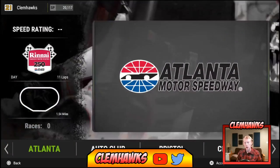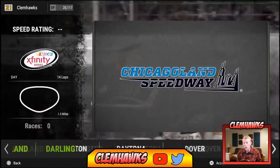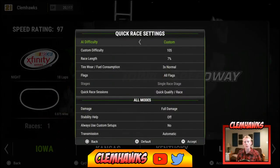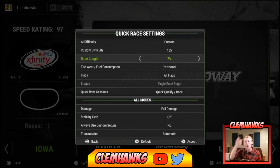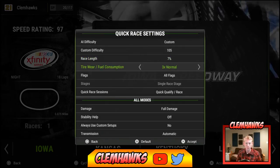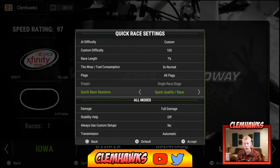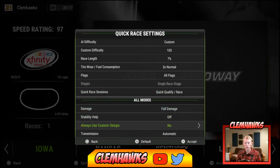We're going to select Justin Allgaier, head over to Iowa, and the custom settings are the same — 105 difficulty, 7% race length times three, fuel wear, tire wear, fuel consumption, all flags. We'll qualify really quick, full damage, stability off, and transmission automatic. Let's jump into Iowa and see if we can do better.